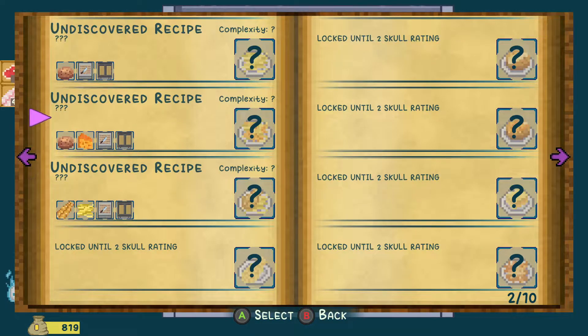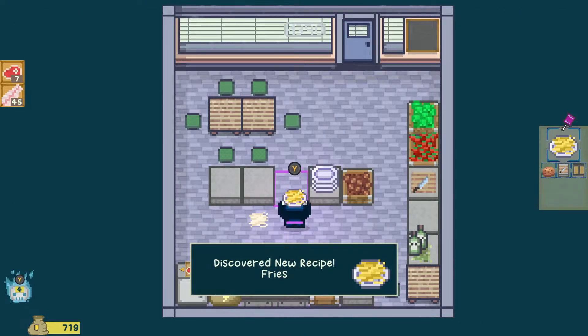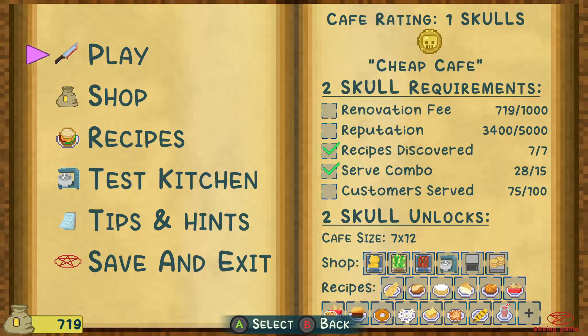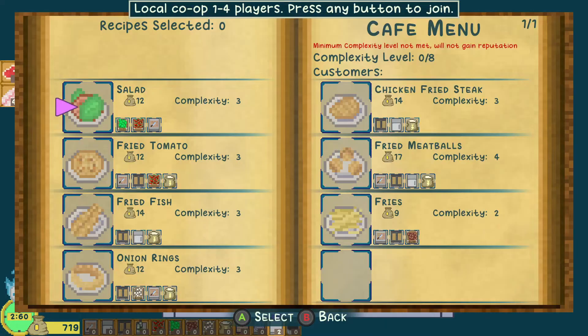I can add potatoes to our selection, and we get fries — perfect! So let's go back and play. I only need a complexity of eight — let's see what we can get here.